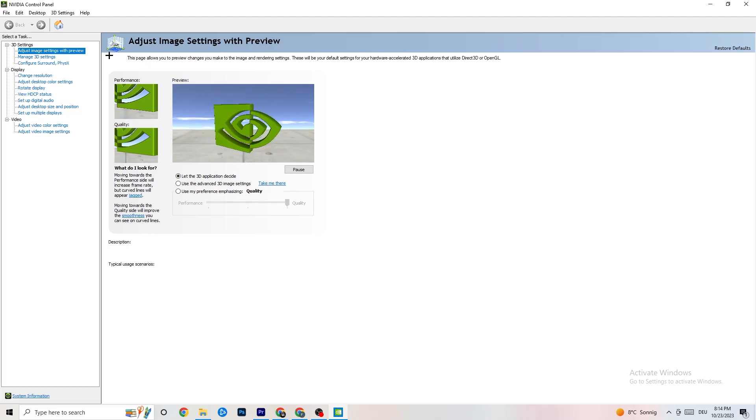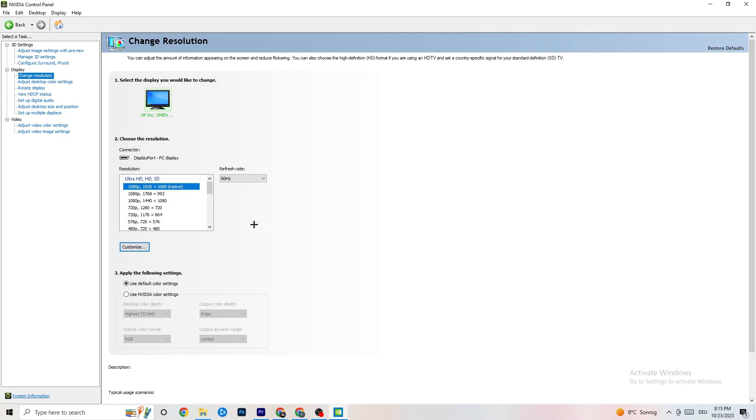In the NVIDIA Control Panel, navigate to Adjust Image Settings with Preview. You'll see a bar ranging from Quality to Performance. If you're having crashing issues, move the bar toward Performance. Then go to Display and click Change Resolution — make sure your monitor resolution matches your in-game resolution, as a mismatch can cause crashing.